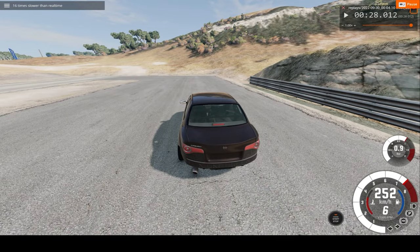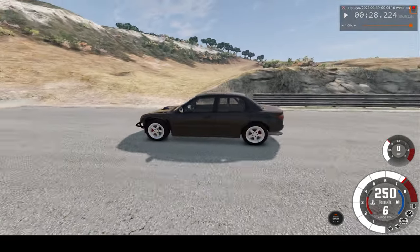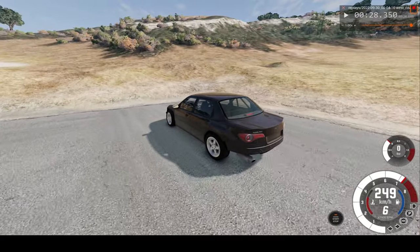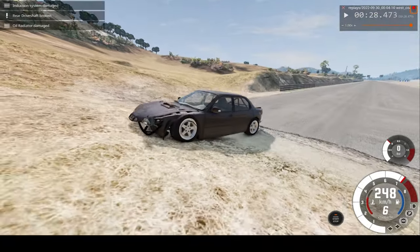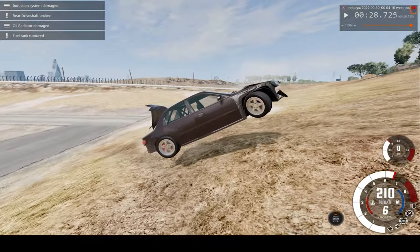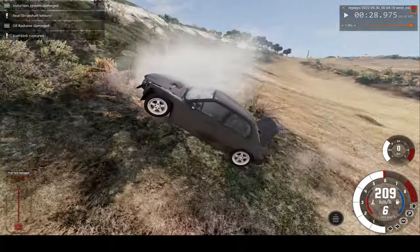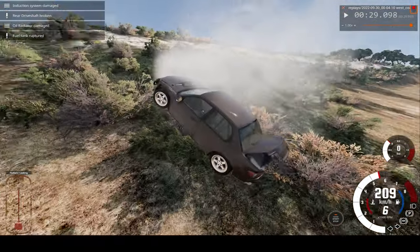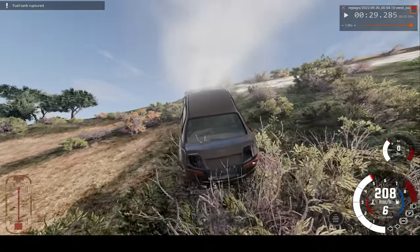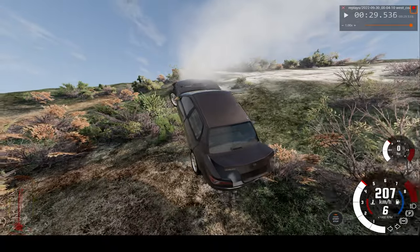Now let's go to 16 times slower than real time. And that's the front of the car — you can see how it shattered. The trunk is open and gasoline everywhere. On the bottom left, you can see a more descriptive view of the damage of the car.